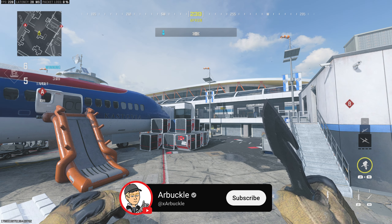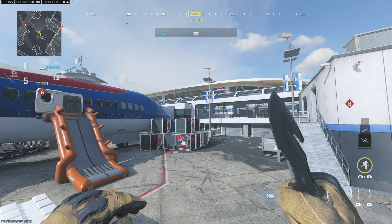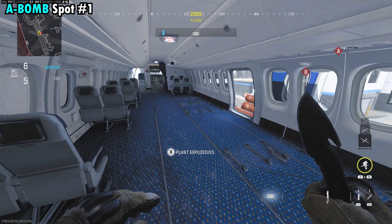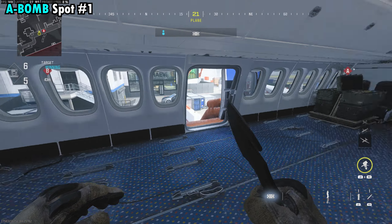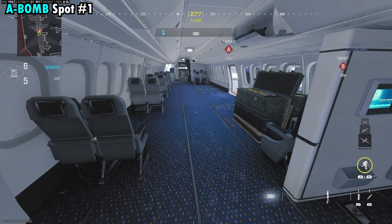Hey everybody, today we're going to share with you some of the best ninja defuse spots here on the Modern Warfare 3 map Terminal. So without further ado, let's jump into it. We're going to start off with the A-bomb, and the first spot we're going to show you is the only one that's inside of the plane, as obviously there's not too many good spots to try to ninja defuse in here.